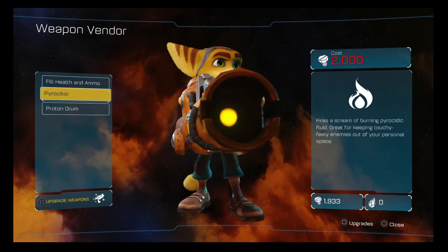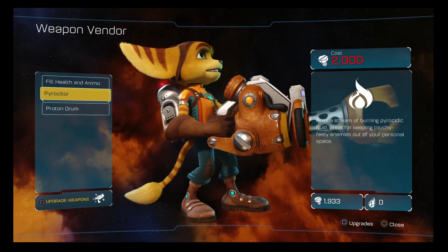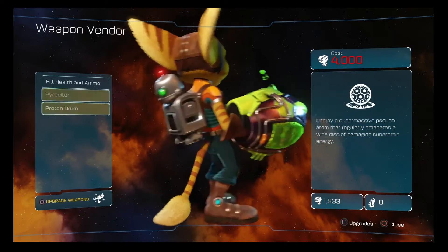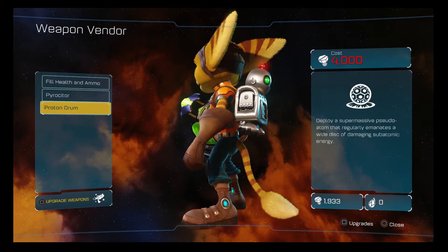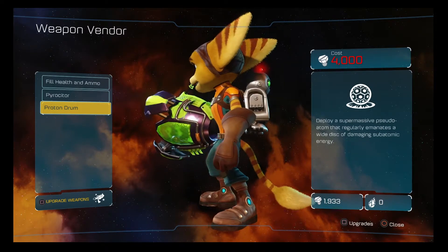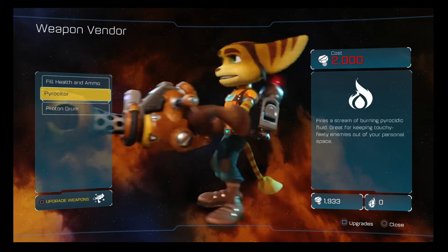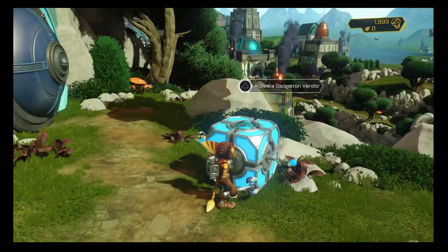We can also get stuff like the Pyrocitor — fires a stream of burning pyrocytic fluid, great for keeping touchy-feely enemies out of your personal space — as well as the Proton Drum, which deploys a supermassive atom that regularly emanates a wide disk of damaging subatomic energy. But these cost bolts, and I don't have enough for either of these yet, but we will eventually. For now, we'll move on.